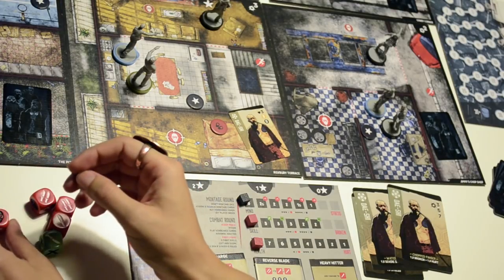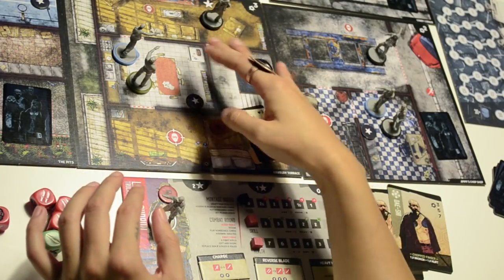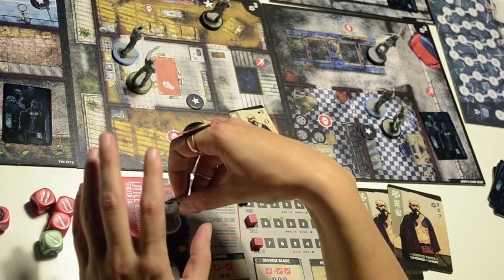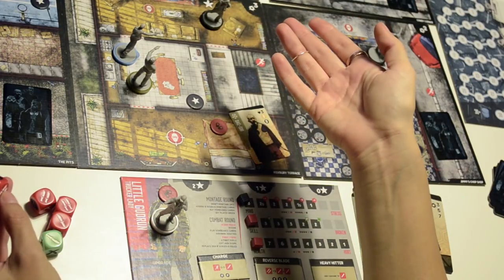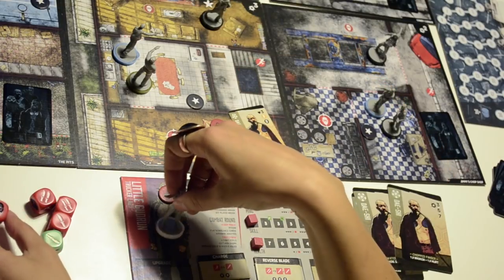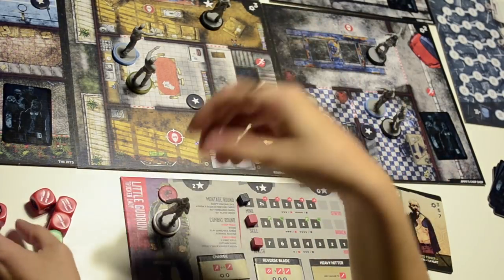The skull symbol is the enemy activation roll. When you roll this, all enemies in the same zone as you activate and deal one damage to you. The enemy activation roll is resolved at the end of a roll, so you'll have the chance to kill enemies before they activate. There is an exception about the Lords gang, which we'll talk about later.